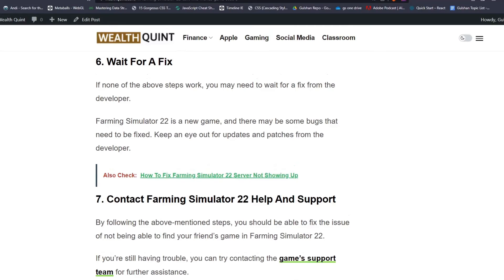Solution 6: wait for a fix. If none of the above steps work, you may need to wait for a fix from the developer. Farming Simulator 22 is a newer game and there may be some bugs that need to be fixed. Keep an eye out for updates and patches from the developer.